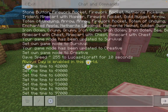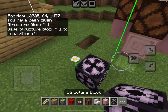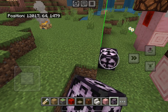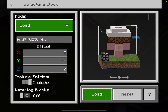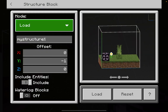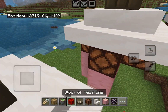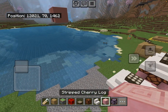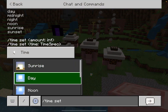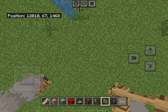Use structure blocks to copy and paste. Hip hop torches.